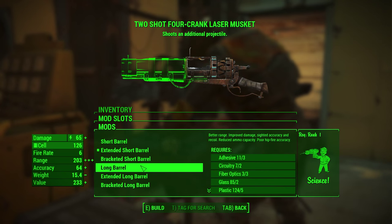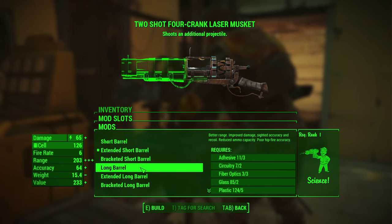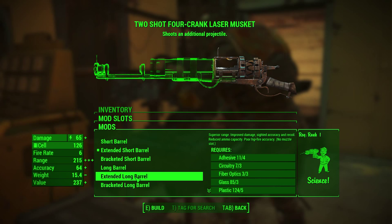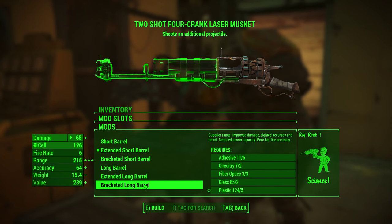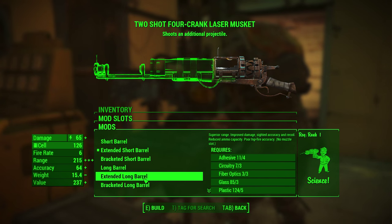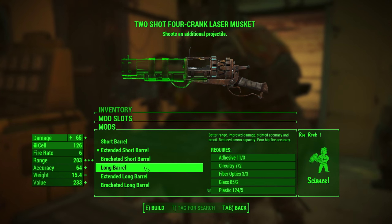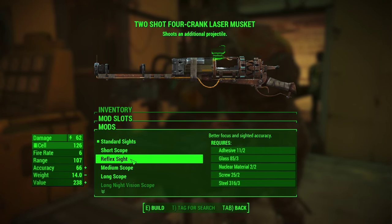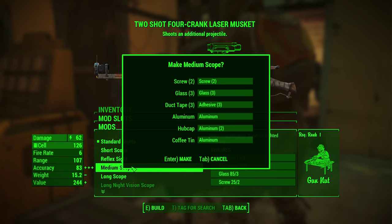I kind of like the short rifle — it does allow us to play a little bit closer. This is like a hip fire. The bracketed would be pretty nice for accuracy though. I'm gonna leave that as is. It's called radiation storm or something. I think a medium scope would be pretty good for this.